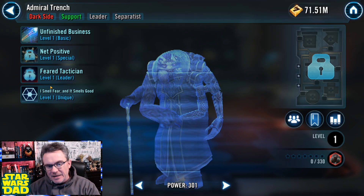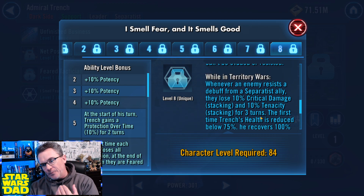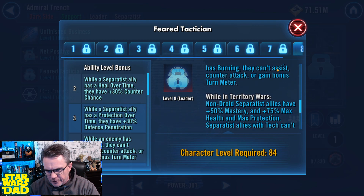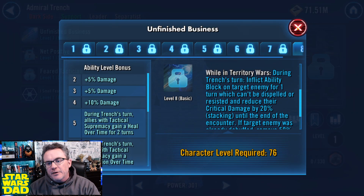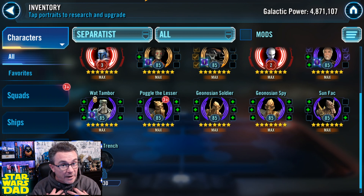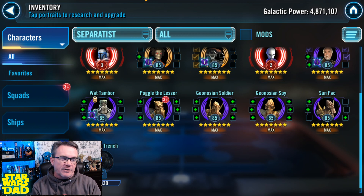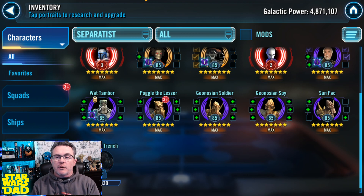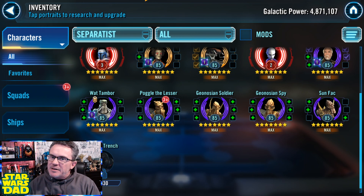One thing to note on Admiral Trench is he is a Territory War Omicron kind of guy. That backs it off a little bit for me. I don't usually spend a lot of Omicrons, and there are three Territory Wars Omicrons required. My guild is a mid-tier guild — we're around 260 to 270 million GP. We tend to win Territory Wars; over two years we've lost only three times. So is this something I need to spend three Omicrons on to improve my Territory Wars? That is going to be a solid no right now.